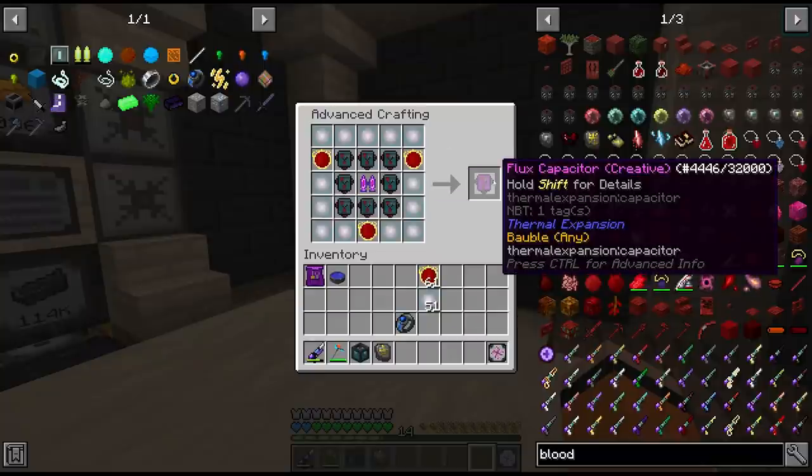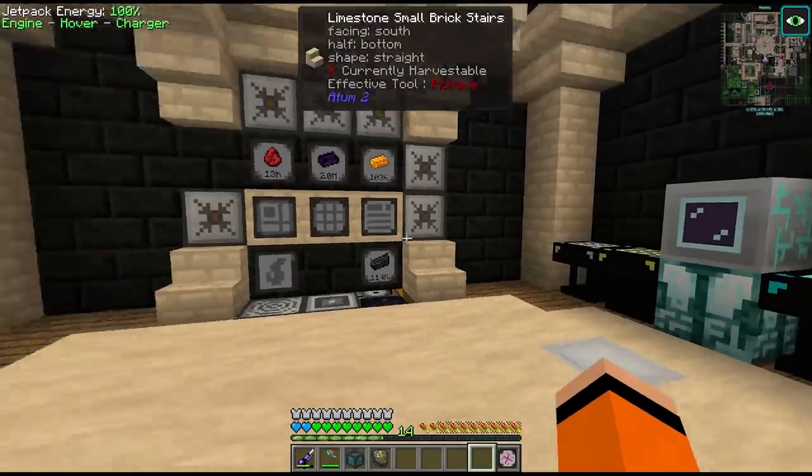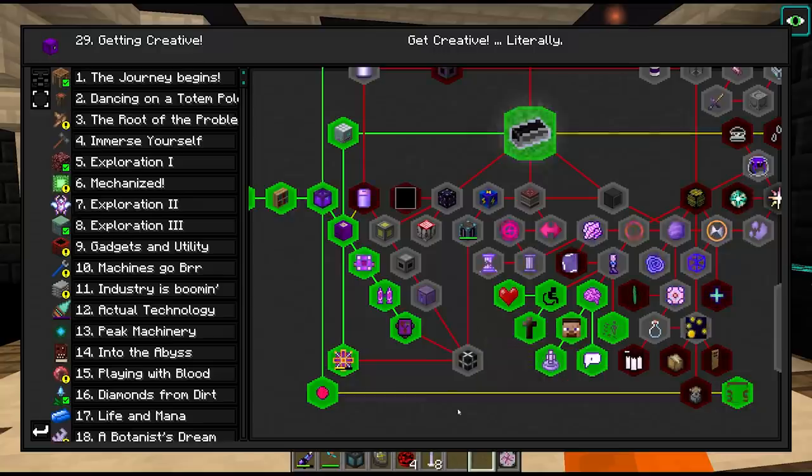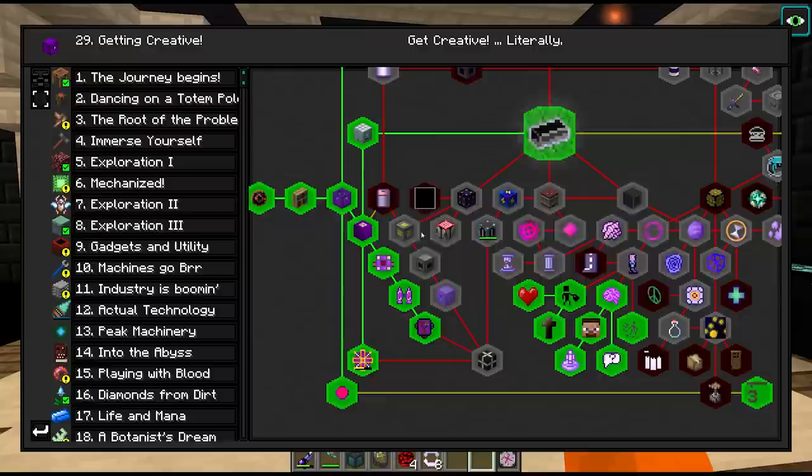These are really coming in thick and fast now - the creative flux capacitor. This gives us 4 chaos stabilizer cores. Next one down here is the creative energy cell - we have to make capacitor banks and the creative RF source, which means we have to look at these infinite batteries. The quest wants 5 of these things.